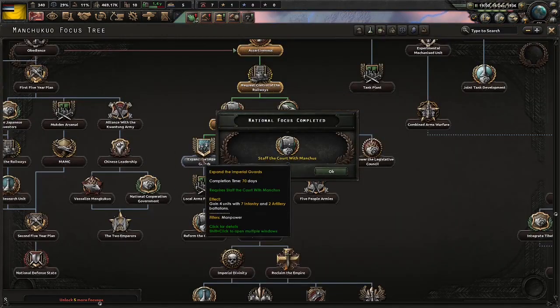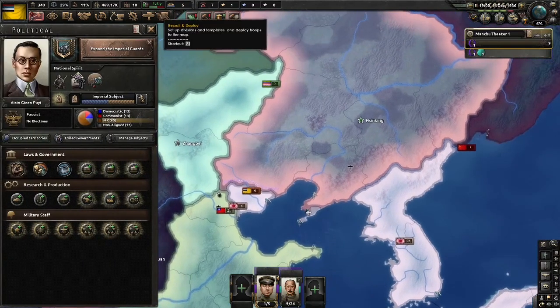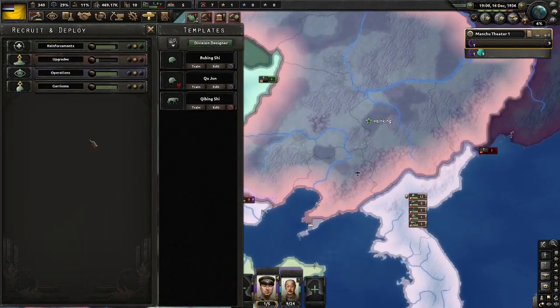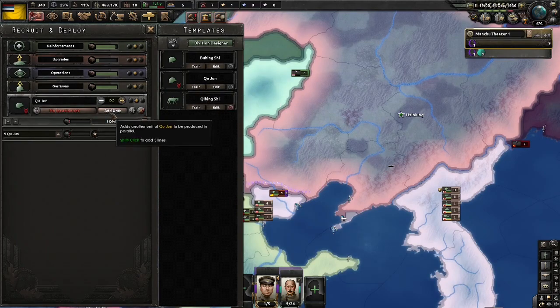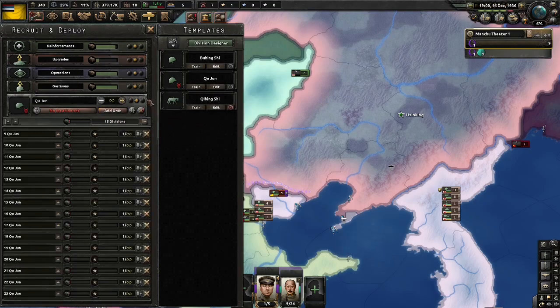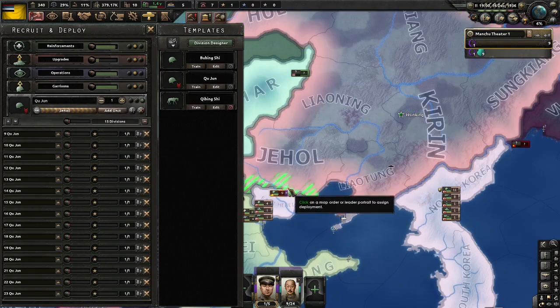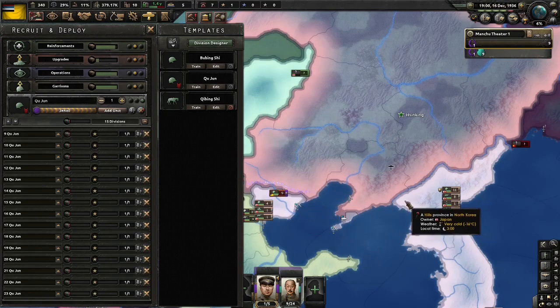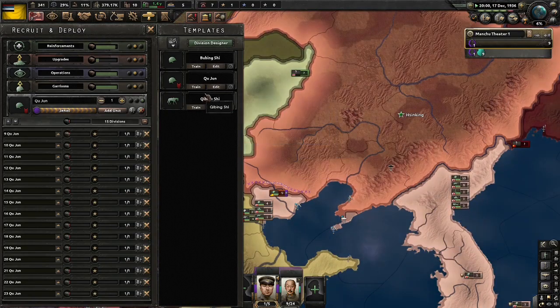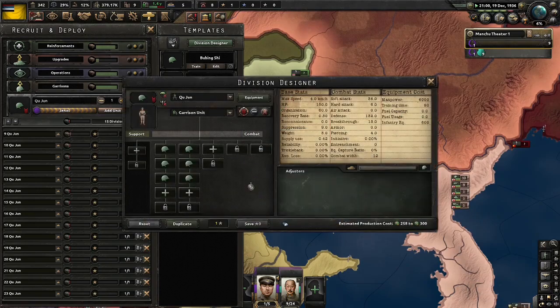Right after Staffing the Court with Manchus, we are going to expand our Imperial Guards, and then expand our Imperial Army. We are going to need a lot of divisions to ensure that we can kick Japan out of China. We're going to have to train up a lot of divisions and just take them green, as that's all we can afford. Set them to max priority and have them deploy on this front line. We need at least 24 for Ishtabay, 24 for Mengukuo, and 24 for Korea. This division is only a 12-width, but it will have to do.